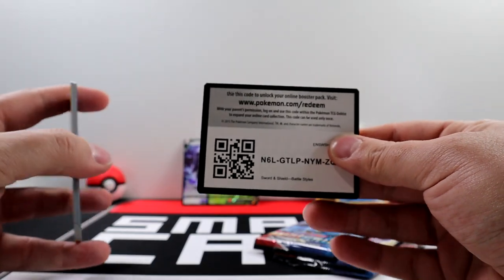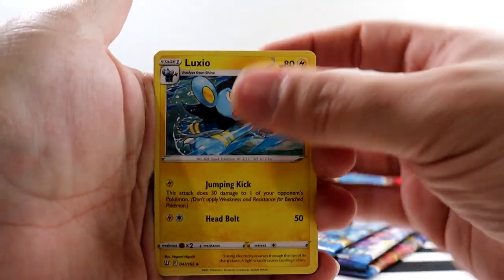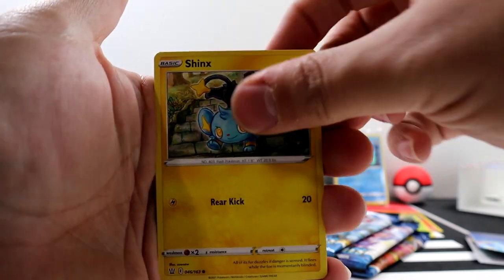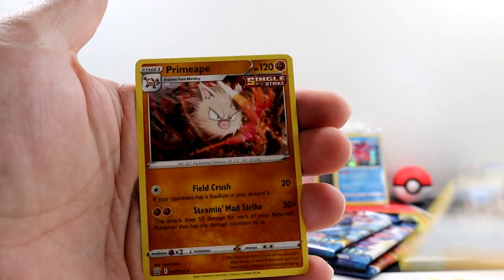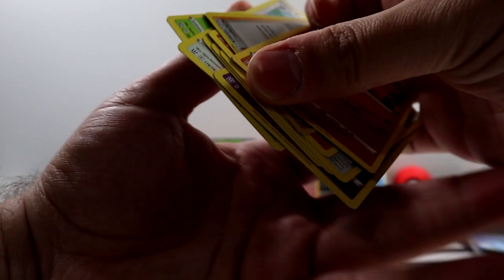Code card for you guys. Three to the front, get rid of the energy. We got a Luxio, Durant, Purugly, Espurr, Shinx, Pawniard, Mankey, Bruno, and Primeape. Is this holo? No it's not. Next pack.